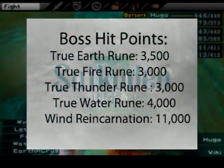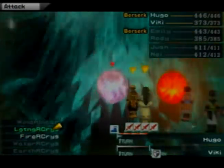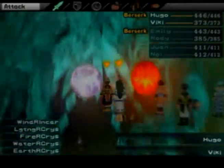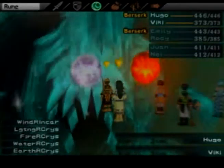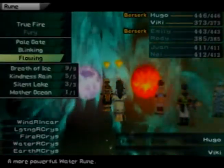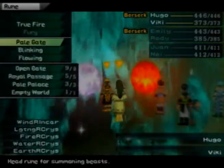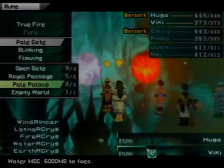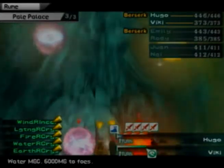This is the true wind rune reincarnation. It has a crap ton of health points as you can see. There are a couple things you want to focus on here first. Thankfully this boss fight is really not all that hard. You don't really want to cast offensive spells. What you basically want to do is get rid of the water rune — the true water rune reincarnation — and in order to do that you have to destroy the true thunder clone as well.